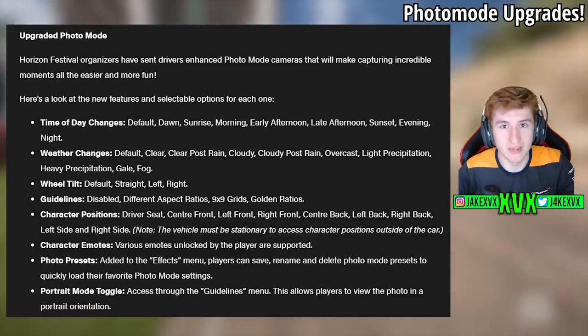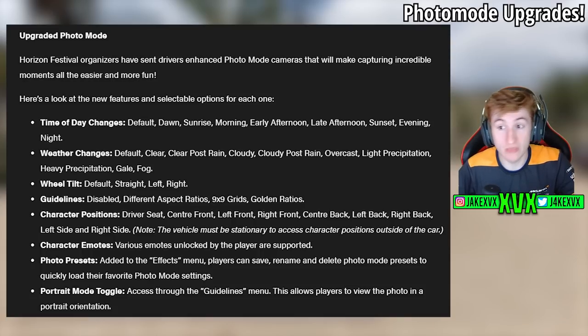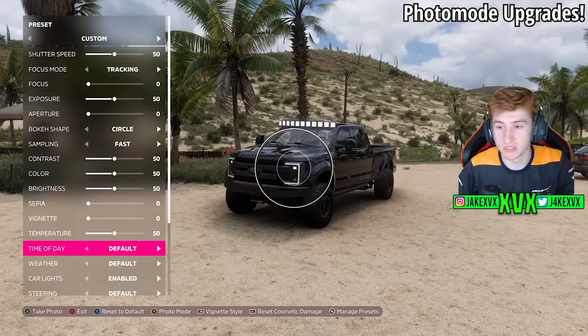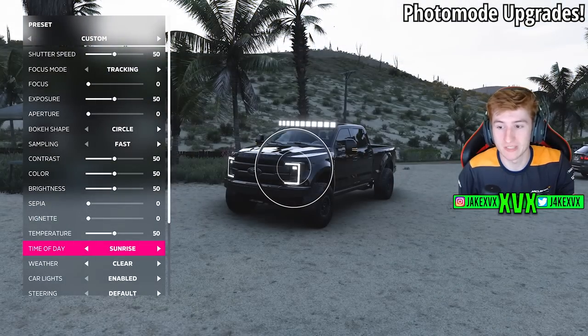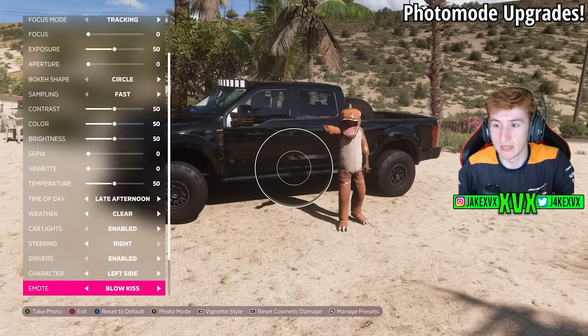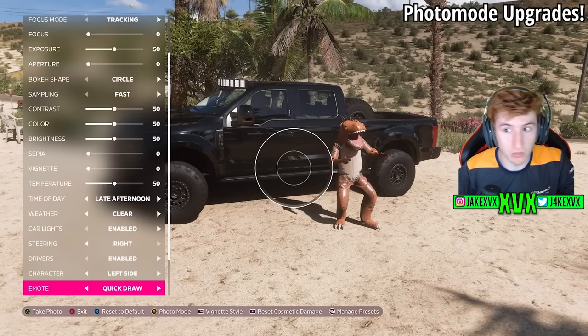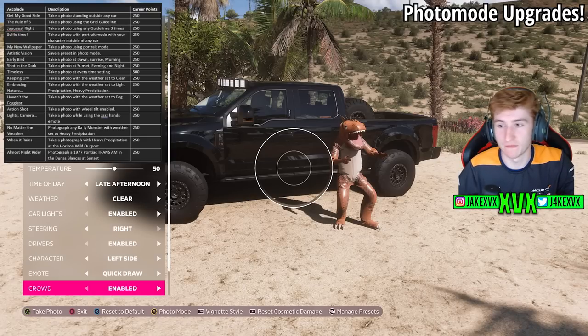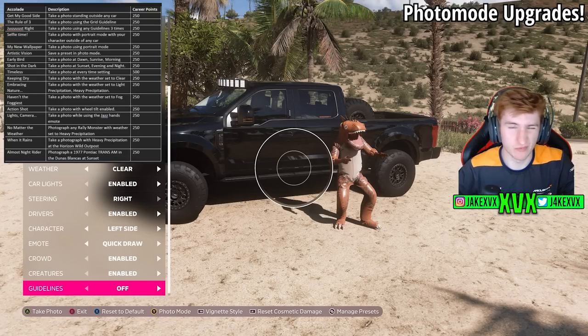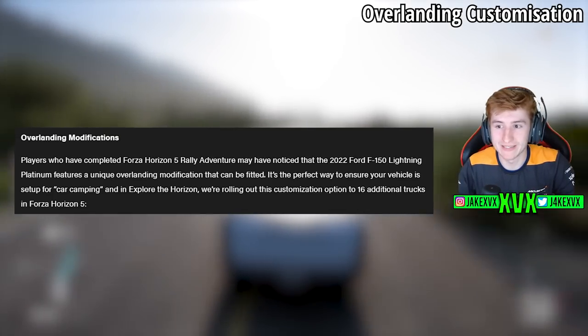For features, we have an upgraded photo mode. We can see time of day changes, weather changes, wheel tilt, guidelines, character positions, character remotes, photo presets, and portrait mode toggle. That adds loads of possibilities to the photo mode, which was already fairly in-depth. There are also photo mode accolades — basically take a photo with this, take a photo of that — along with the new settings they've added, which kind of forces you to use them.